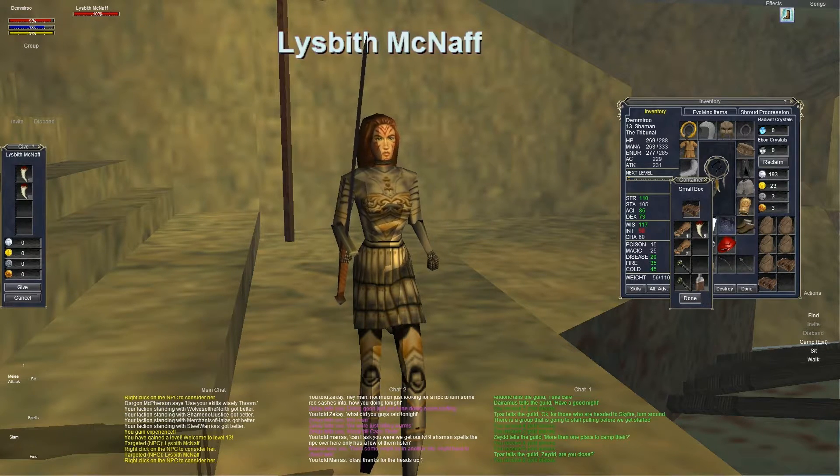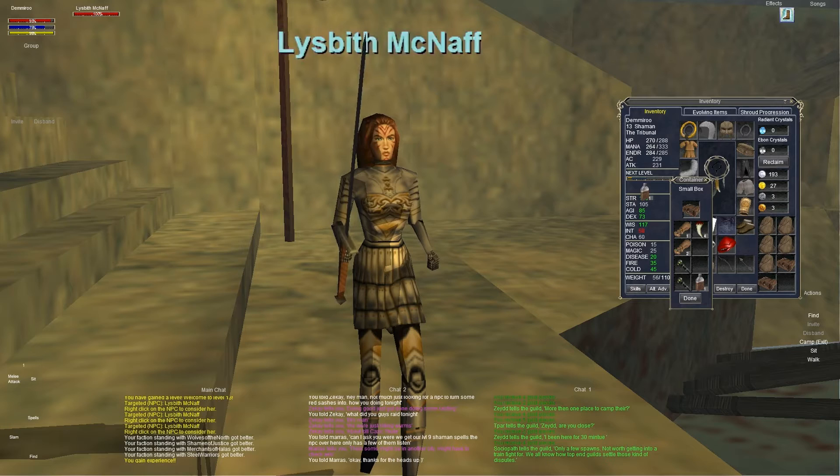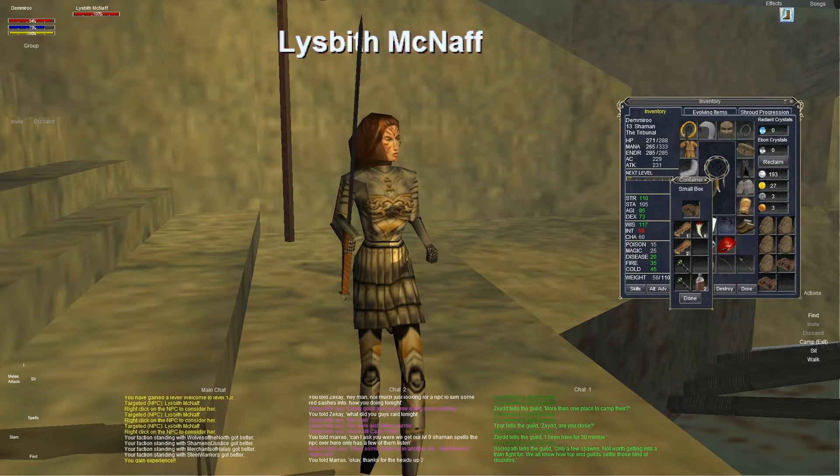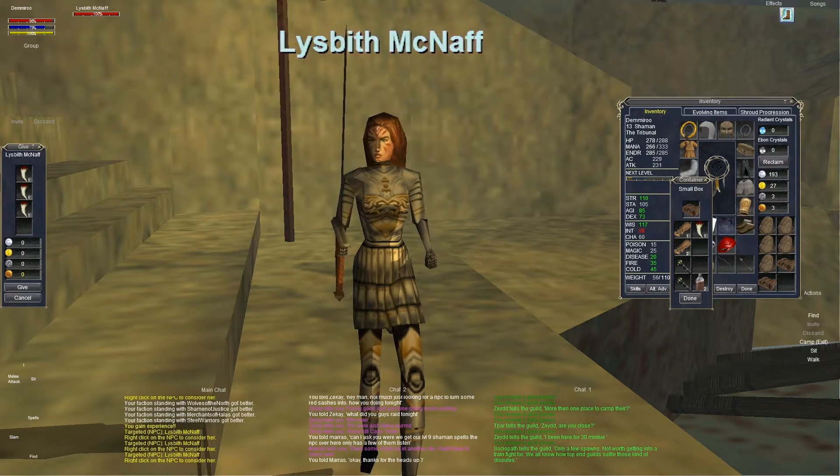There we go, guys. We got an extra level off of that, so we are level 13 now. Keep turning these in. So we got a half a bubble at level 13 and we got some extra water. Let's keep turning these things in. Now, we have four fangs, which means we will have one left over.